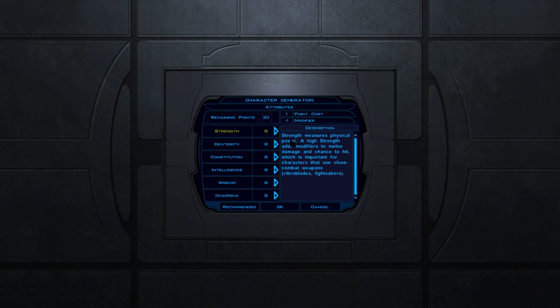Choosing a class has you investing points into attributes. The D&D system means 8 or 9 points gives a negative 1 modifier, 10 or 11 is a flat 0, 12 and 13 gets you a plus 1, and so on. I decided to roll with a bulky, charismatic, roguish type who knows his way around the vibroblade. I have very limited D&D experience, so don't be too alarmed by my lackluster attribute distribution — I've never been one to min-max, and the game is pretty easy to begin with.